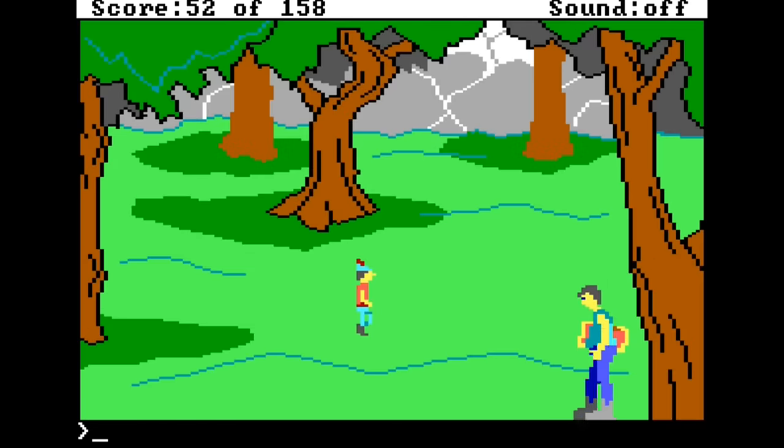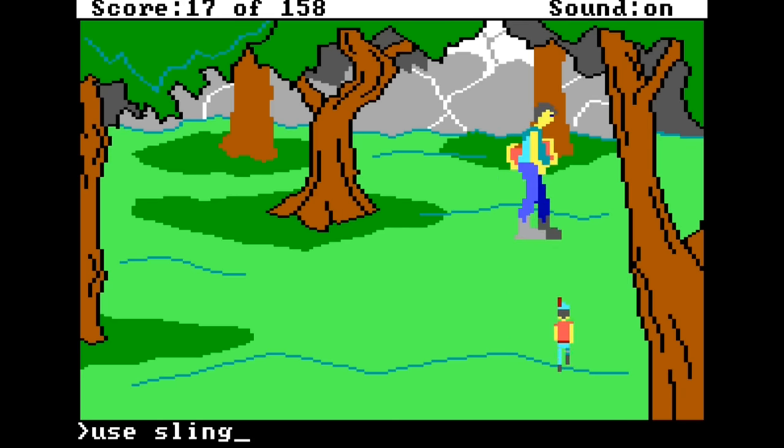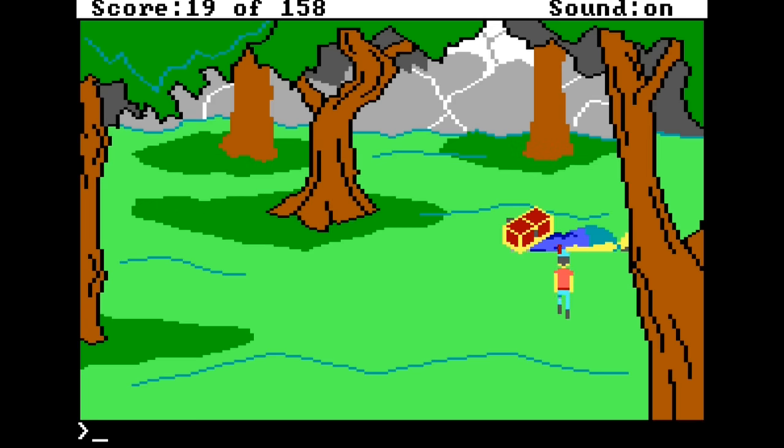Once you get to the top of this area, you can wait until the giant gets tired and falls asleep. Or, if you've found the slingshot and pebbles, you can just murder him to death. Jarsky mentions the giant sleeping, so we know the pacifist route was taken in this run.